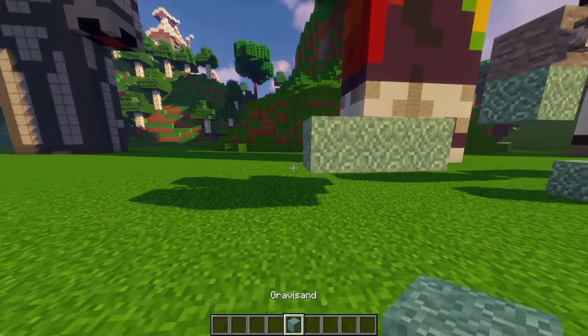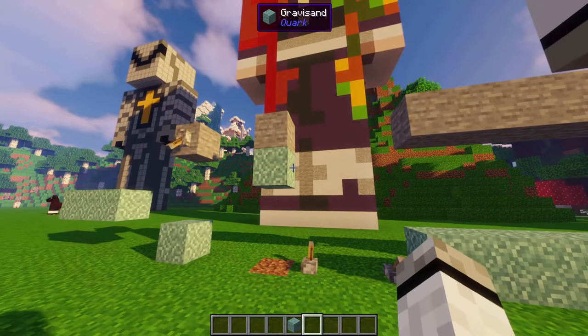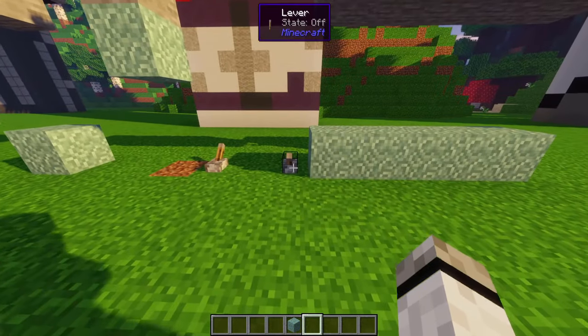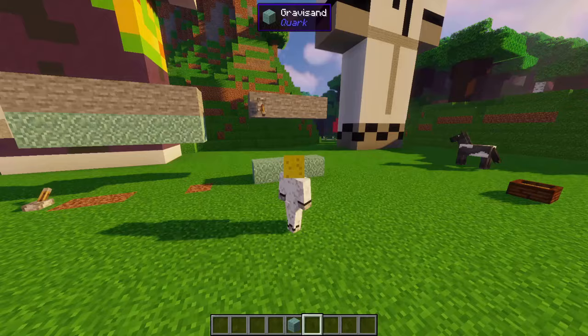Gravisand: it won't fall unless it receives a redstone signal. If it can't fall but still receives a signal, then it will begin to float. Gravisand also propagates the signal to other gravisands, causing them to fall or to float.